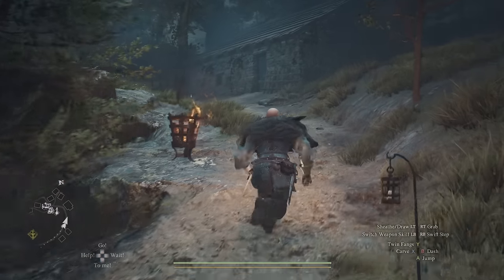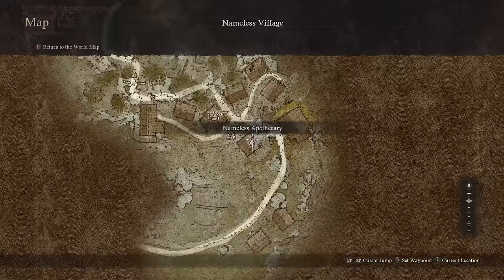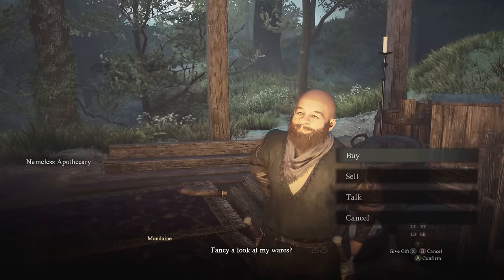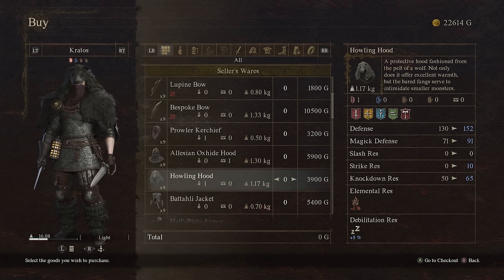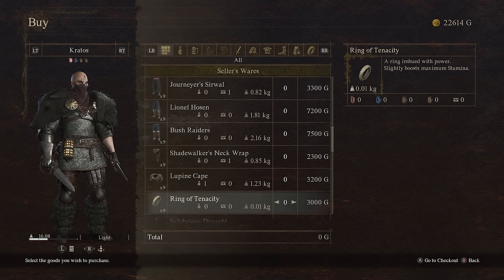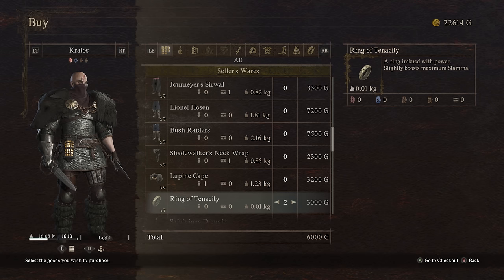If you carry on straight up the path of the village just to the left hand side, you'll find the nameless apothecary. Talk to this character and he'll sell you a bunch of thieves gear. For example, the bardish daggers - but do not buy these, we're going to get them for free in a moment. He also sells the howling hood which we'll get for free later. One item that is worth buying is the ring of tenacity for 3,000 gold, which gives you plus 90 stamina - incredibly useful on a thief build.